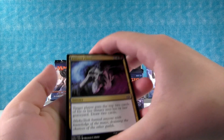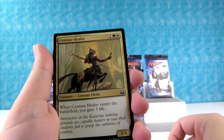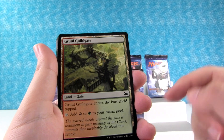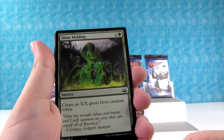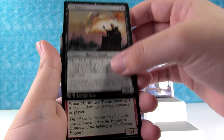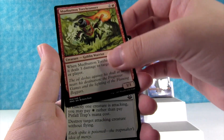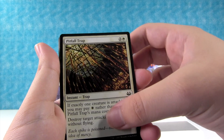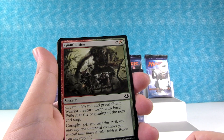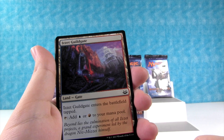Does every pack contain a foil in this set? Yes, every pack contains a foil — that's pretty cool. We have Pilfered Plans. Centaur Healer. Another Guildgate, the Gruul Guildgate — that's beautiful looking. Slime Molding. The Pit Keeper — it's tough to keep a pit. Mud Button Torch Runner — Goblin, he's like the guy from Lord of the Rings. Pitfall Trap. Augur of Bolas. Giant Baiting. Oh, another land — the Izzet Guildgate. That's cool looking.